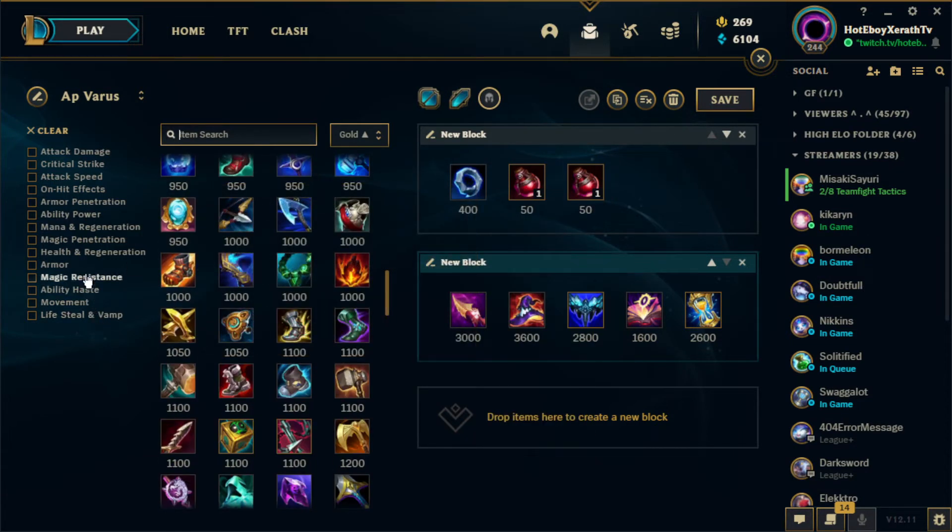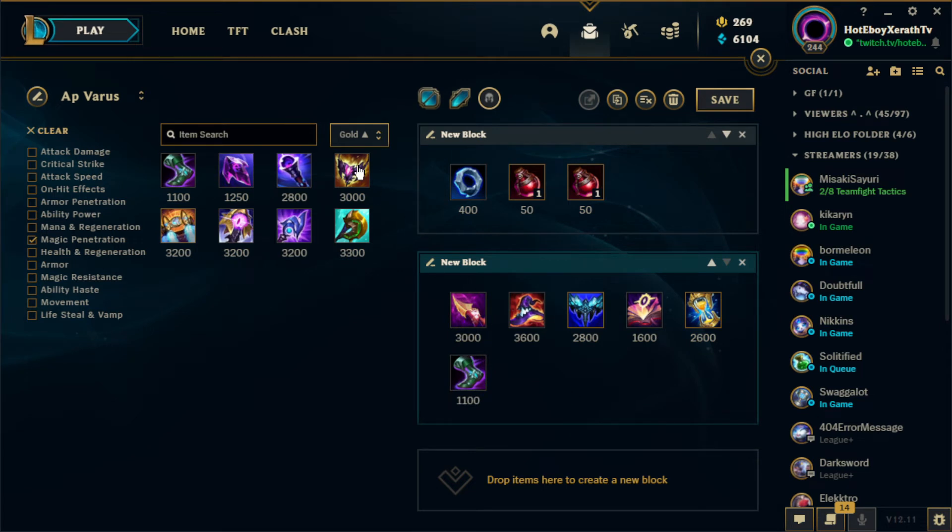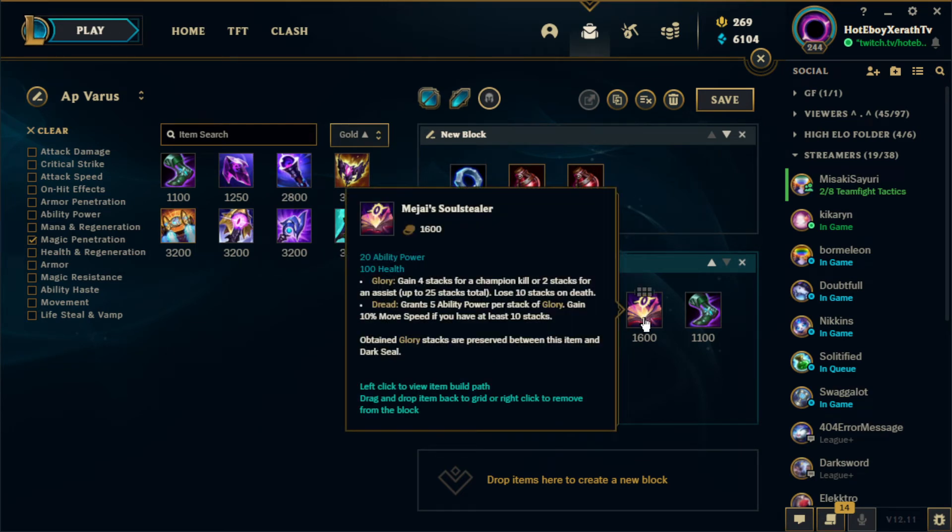For boots, we go Sorcerer's Shoes for Magic Pen, though you can go attack speed boots if you prefer applying Blight Stacks faster. For the last item slot, if I'm not going Magi's Soulstealer, I go Void Staff if they're building a lot of MR, or Shadowflame for the raw 100 AP plus some Magic Pen if they're not. If I want maximum damage, that's my core greedy build, but if you need defense, go Hourglass over Soulstealer.